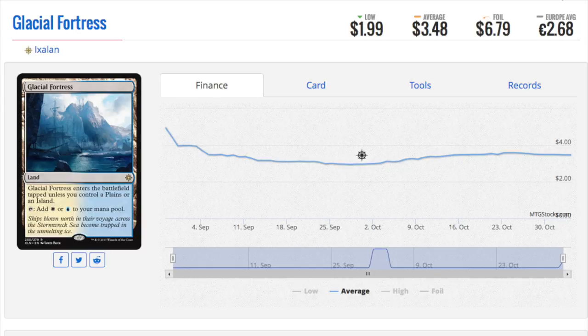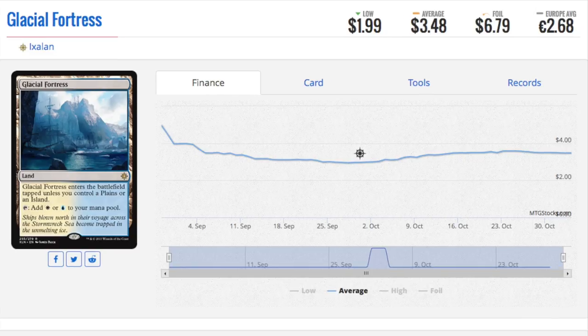These are highly tradable — you can trade them up into modern staples, trade multiples, trade them in playsets. One of the keys is having good quality cards that people want. It's like being the person who always has the lands someone needs — you get the opportunity to look through their binder. Previously that person wouldn't show you their binder because they didn't need anything from you. The more binders you look at, the more opportunity you have to trade up.